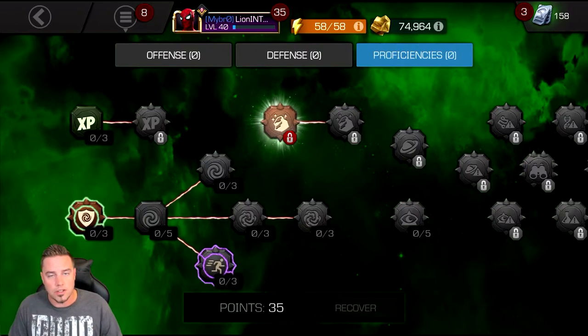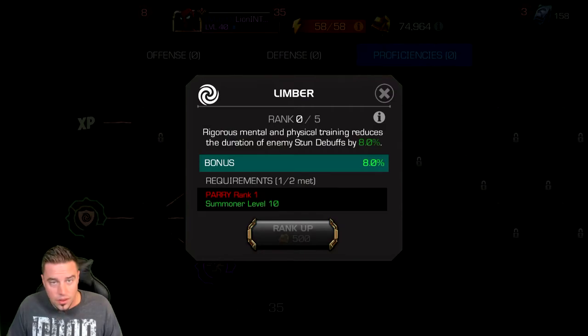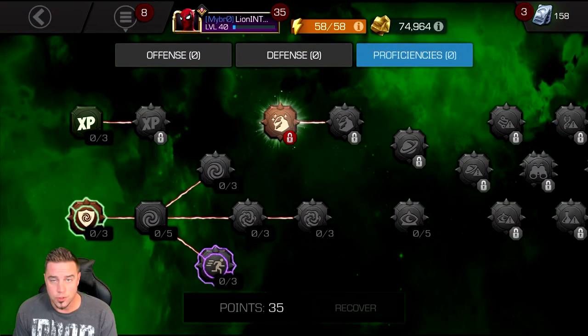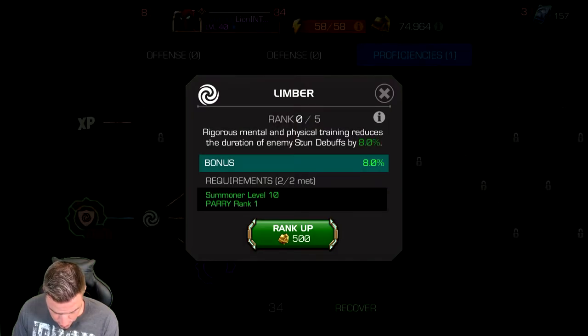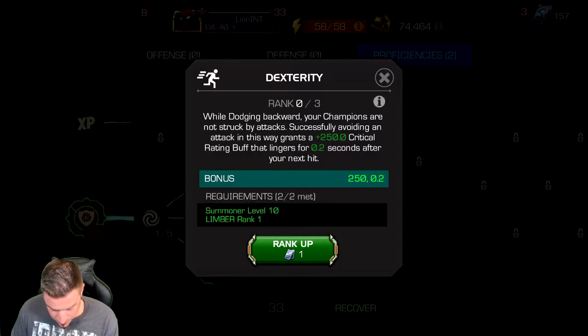I always start in Proficiencies — these are your utility masteries. They cover Parry, Dexterity (which allows you to dodge specials by swiping back, gives a crit boost for half a second), and Limber (which cuts down how long you're stunned). The only things I find super essential here are Parry — which lets you stun the defender on a well-timed block — and we also need to unlock Limber to get to Dexterity.